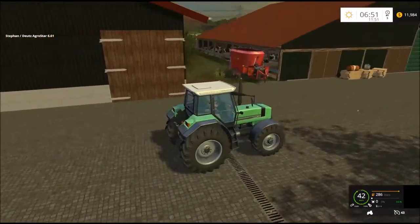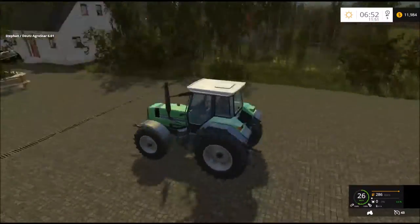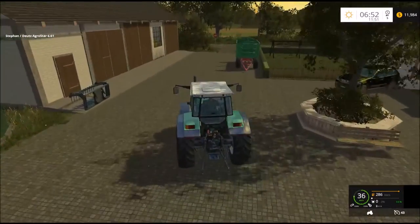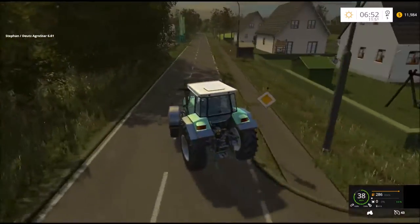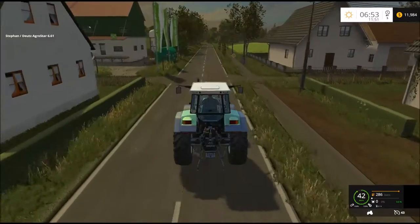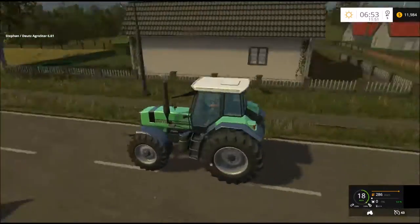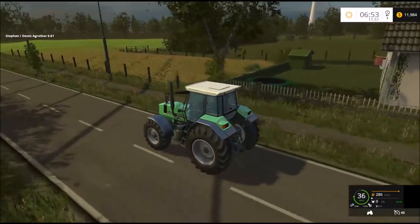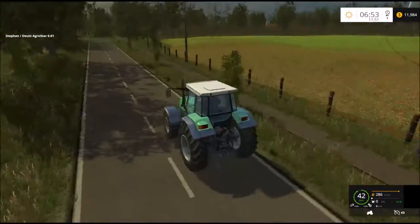A lot of barns here. Like our dairy cows there. Looks like a sell point there. These are really tiny maps. Iron fields here.